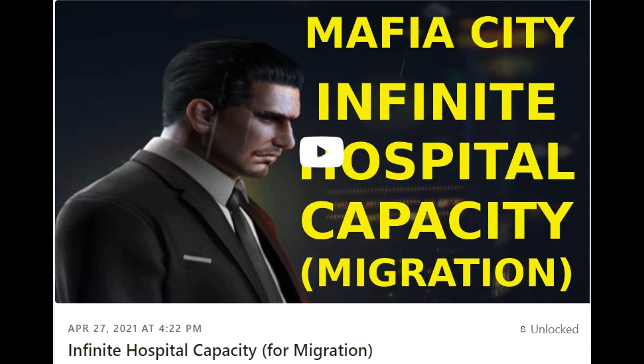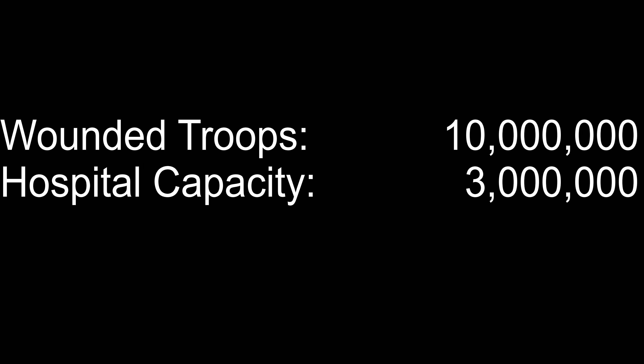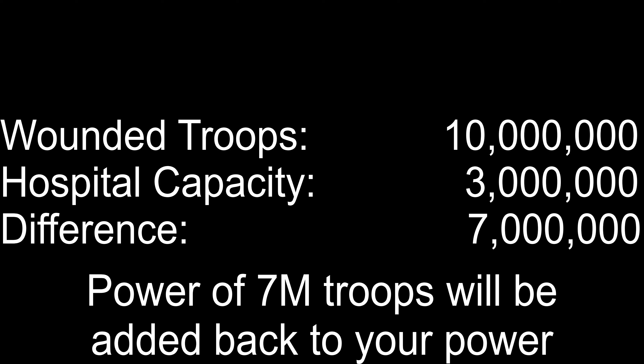Now these two tricks still work — the only problem is that from now on during migration they won't help you reduce any more power. So for example, if your hospital capacity is 3 million and you have a total of 10 million troops in your hospitals, the power of the extra 7 million troops in your hospitals will be added back to calculate your migration travel pass requirements.